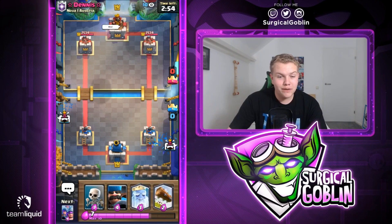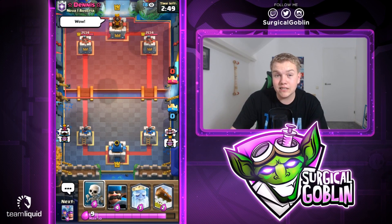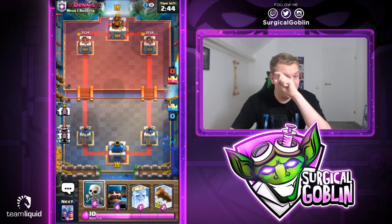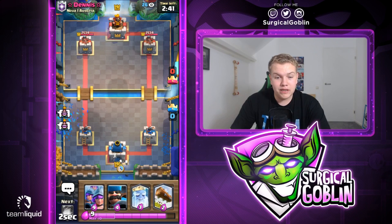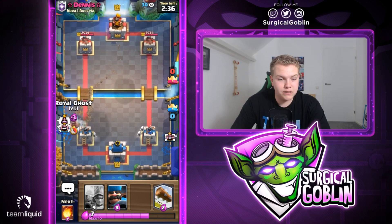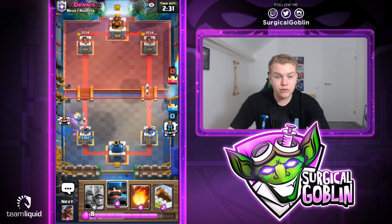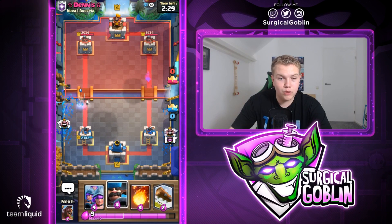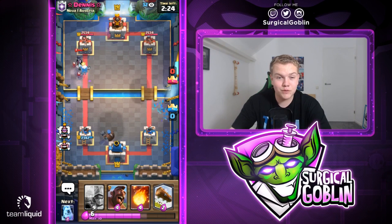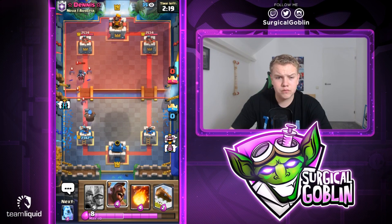We found a match - looks like we're facing Dennis. Let's give him a thumbs up and good luck. We started with Skeletons, Hunter, Royal Ghost, Log - next card is Musketeer. Maybe I'll just go with Skeletons in the back to cycle. He goes with his Miner - unfortunately the Royal Ghost spawns invisible so his Miner locks on. The Miner gets a little chip damage but we have a Royal Ghost on the counter push. He also has a Night Witch - could be a Golem deck.